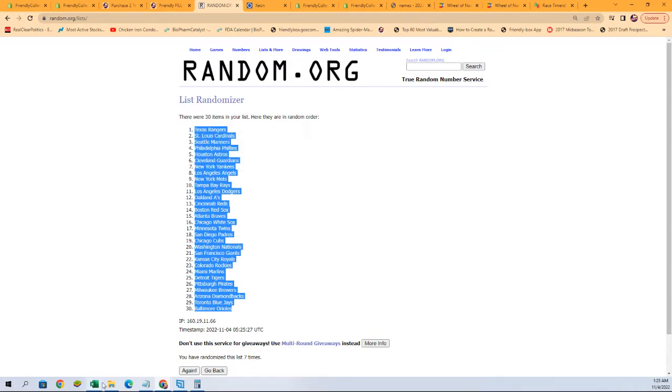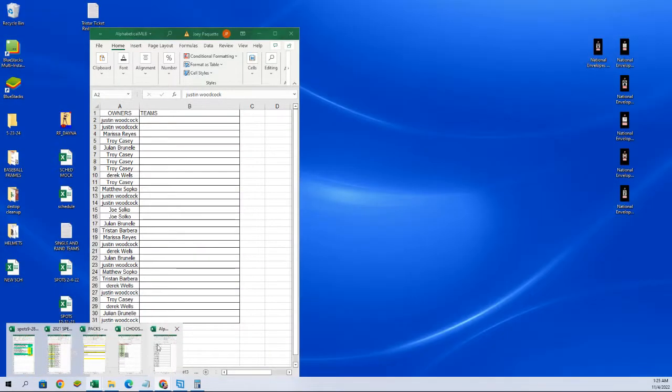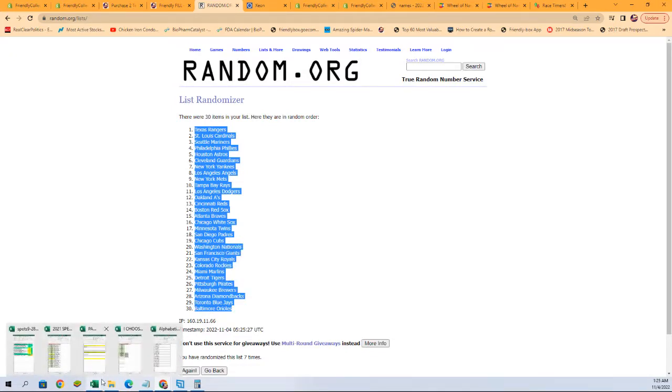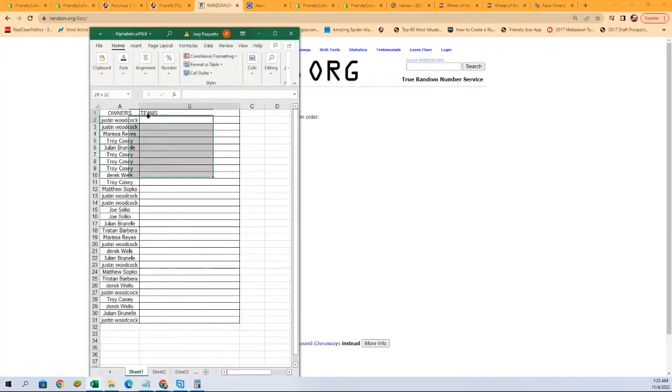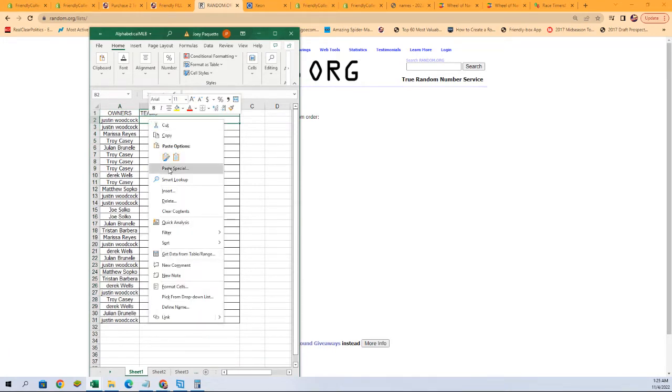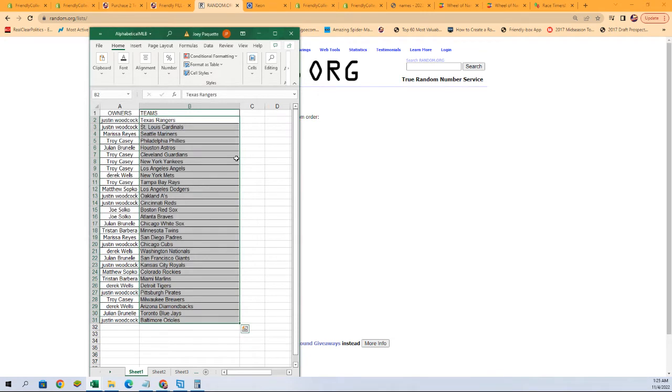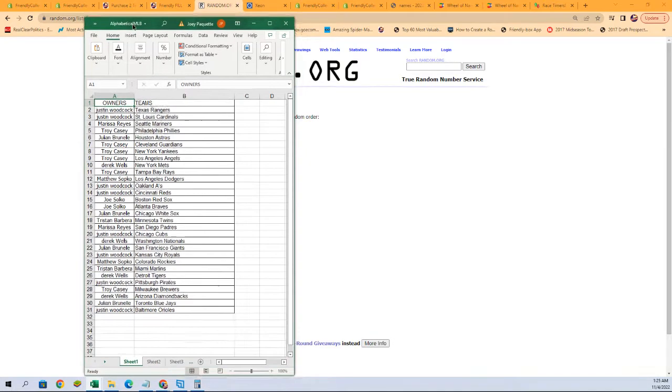All right, we got that and we're gonna paste that list. Let's copy it just in case — then it pastes in a whole lot easier, just like that. There we go. Starting off: Justin W, you got yourself the Rangers and Cardinals, all the way down to Justin W with the Orioles. Let's make this a little bigger so you can see it better.